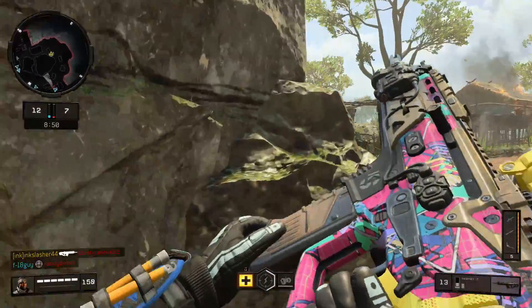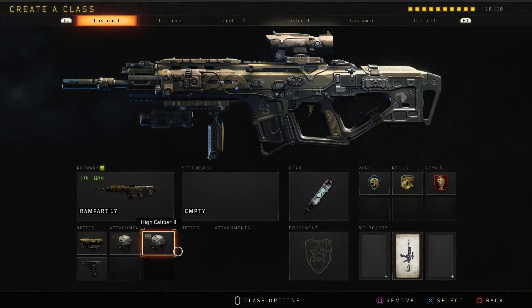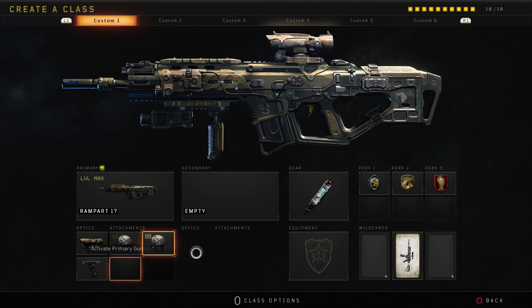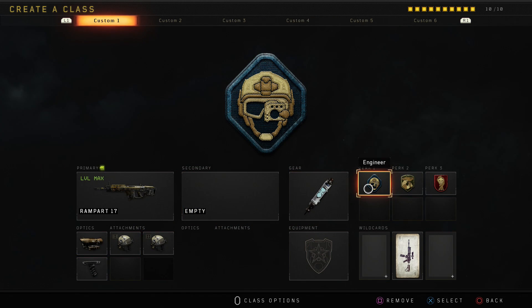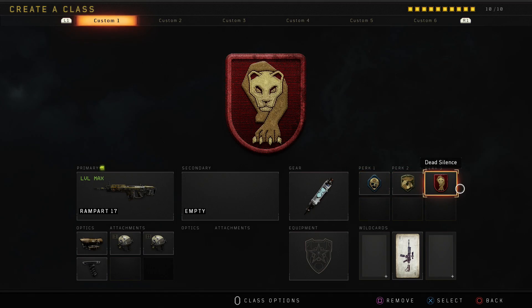By using both the Grip and the Recon, this weapon has actually very little recoil. The full class setup I'm using is the Rampart with Recon, High Cal 1, High Cal 2, and Grip. I'm also using Stim Shot, which is always important on classes. On top of that, I use Engineer, Gung-Ho, and Dead Silence. You're pretty much going to see that on every class we look at today.